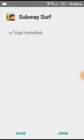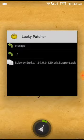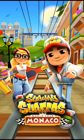Click on install. There you have it guys — the app is being installed. Click on done and get back to your main menu. Subway Surfers is being installed. Click on it and let the game load up.